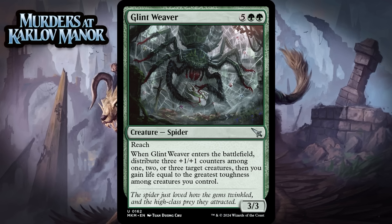Next up, it's Glint Weaver, which for 5 generic and 2 green is a 3/3 spider at uncommon. It has reach, and when it enters the battlefield, you distribute 3 +1/+1 counters among 1, 2, or 3 target creatures, then you gain life equal to the greatest toughness among creatures you control. So this is this format's big green creature that gains you life, which can help you stabilize from behind. If the Weaver's alone, it's a 7-mana 6/6 with reach that gains you 6 life — that's not amazing, but it's okay, and because you can distribute the counters in any number of ways, it's often going to be better than that. You'll be able to put counters on creatures who can already attack and/or gain even more life than 6. Still, this is a 7-drop, something that gives me a little pause in today's limited formats. I do think it's the right kind of 7-drop because it gives you value on board no matter what and gains you life, but it's hard to go above a C+.